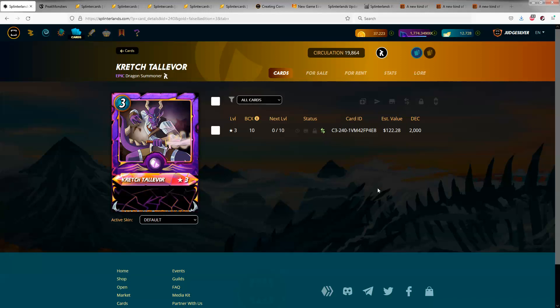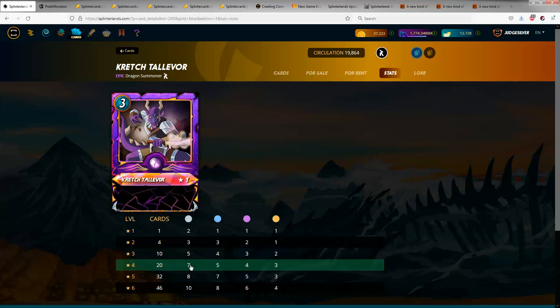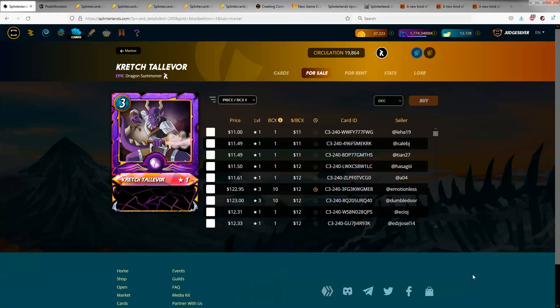He's an epic summoner. If you look at the stats, his level 3 version takes 10 BCX to get, and he's maxed out for Silver League — so it's 5-4-3-2. At the time I originally planned on making this video, he was about $10 per BCX, which meant he was probably the cheapest way you could get a max silver summoner — basically a max silver summoner for about $100.